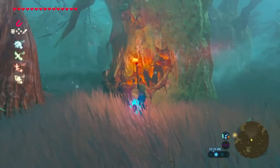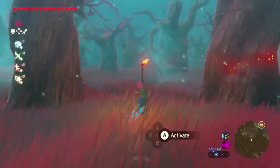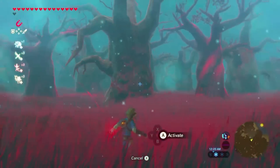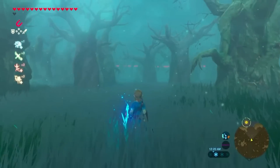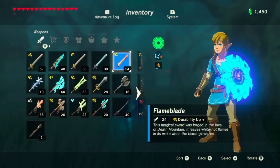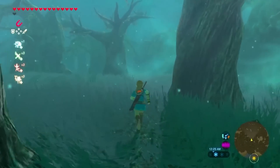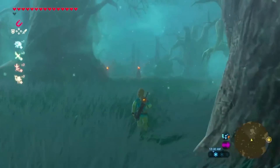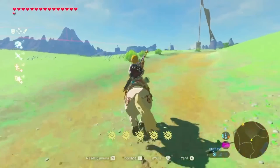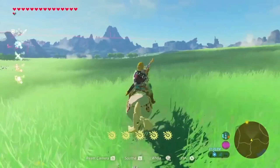Ganon sent the four Blight Ganons to take out the Divine Beasts, and it worked. Calamity Ganon made the Divine Beasts work in his favor, and when Link finally awoke from the Shrine of Resurrection, he set out to free the Divine Beasts from Ganon's control. It's possible that the reason we can hear SOS and SAD in their music is because something inside of them knows they're being controlled by Ganon, and he's making them do his bidding. The distress call is all they can do to reach out, and meanwhile they're wreaking havoc on Hyrule against their will. Truly sad. But that is my own personal theory.